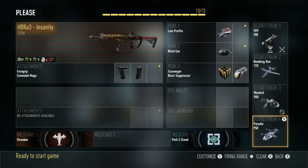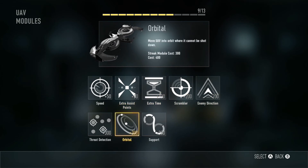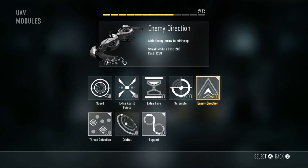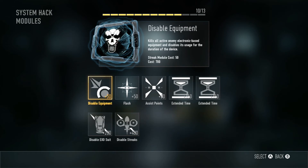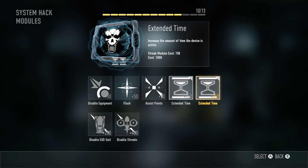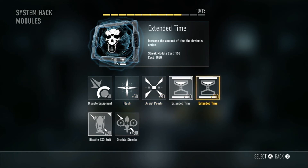If you're playing with your clan, swap to this setup: put UAV with support, threat detection, and enemy direction on it. If you don't like enemy direction, you can use scrambler, extra time, assist points, or speed. Your second score streak is the system hack — one of the most used in the game. Put extra time, extra time, and disable exosuits on it. That is a rage-quitting score streak. You can also put flash on it, which causes a big white flash that confuses enemies.